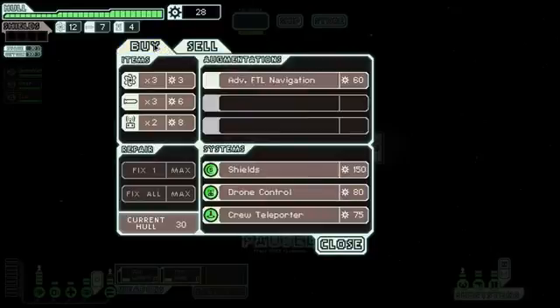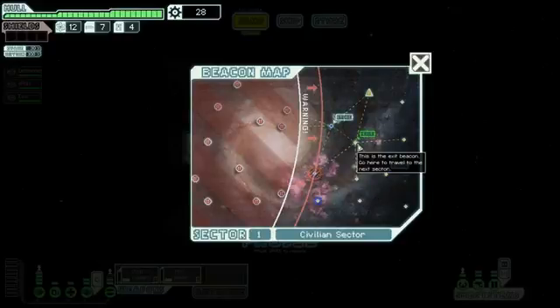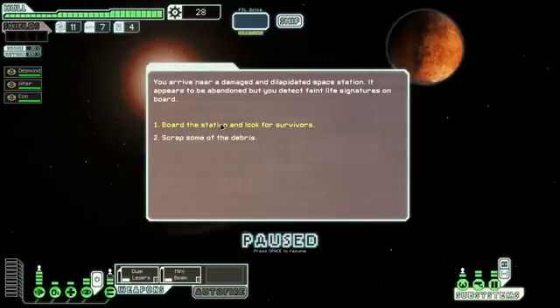This repair arm will repair our ship every time we get a little bit of scrap, which is kind of nice. I can't go there because I would be within the rebel fleet zone and it would ruin the achievement possibility. The only thing I can do is jump through the quest beacon or jump to the exit. We've got a dilapidated space station apparently, with some kind of faint life signatures — let's look for survivors.